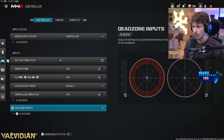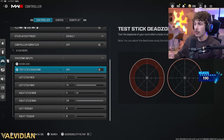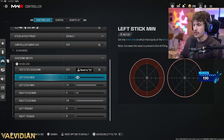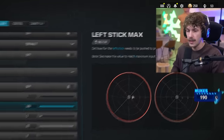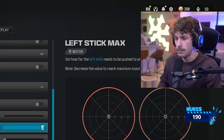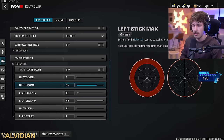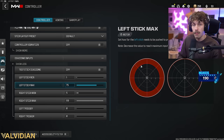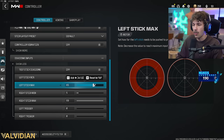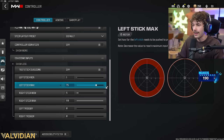Dead zone inputs — this is so important. People don't realize how important this is. For left stick min, this doesn't matter too much; just have it at 1 unless you have bad stick drift. For left stick max, if you set it to 100 you have to push the joystick all the way to reach max movement speed, but at 75 you only need to move it partway. Most pros keep it between 65 and 75 — I like 75.